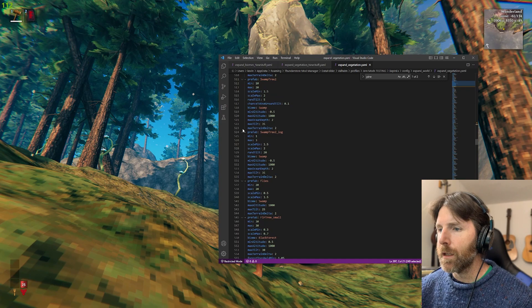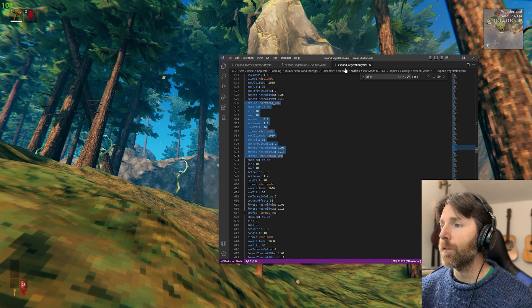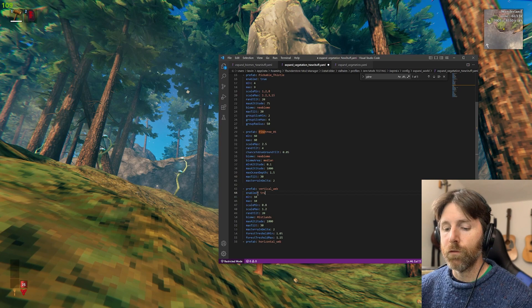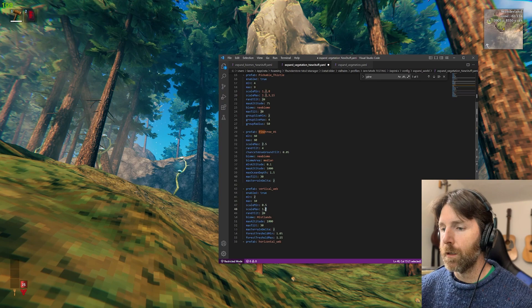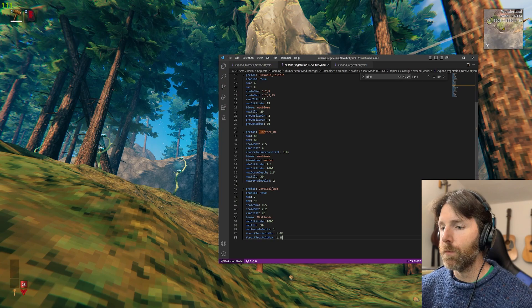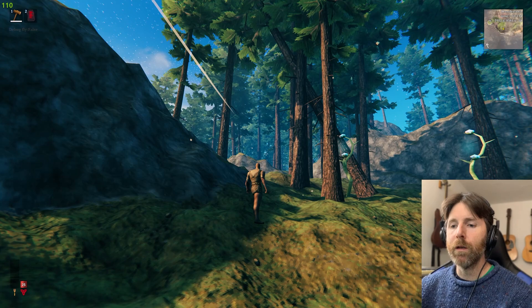You can take anything — we've got logs, you can put flies in, yeah there's a lot of stuff. Here's 'vertical_web' — this is something they removed but the prefab is still there I believe. So we go in here, paste it into our file, enable it: true, max of 10, we can change the scale — let's make it a little smaller and a little bigger. Save. It says 'reloading 121 vegetation data' — it was at 120, now 121, so the new entry was added.